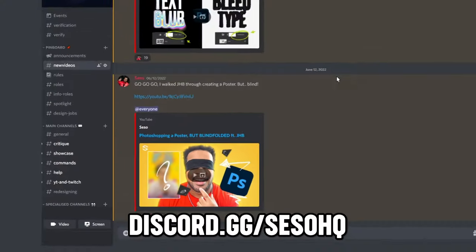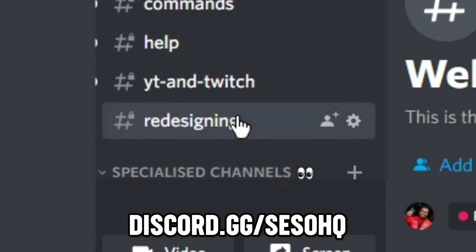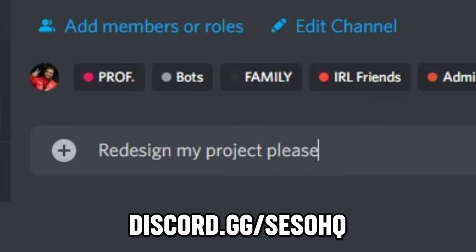If you guys ever want to participate in Redesigning Your Projects, go to discord.gg/HQ and go into where it says 'redesigning,' put your post in there with your PSD, and I can take it, explore it, and you could probably be in the next episode. But yeah, that's it — hope you guys enjoyed. Sinceo HQ out. Stay positive, stay a freaking part of it guys. Later, much love, peace — and I feel like I did a good job today.